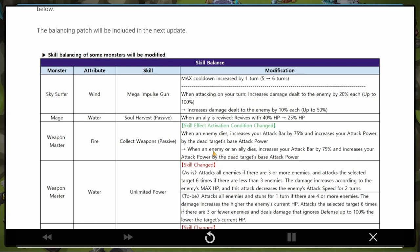Next we have the Water Mage - interesting, that's Nana. Let's see what we have here: when an ally is revived, revives it at 40% HP, and it's now changed to 25%. So first it was 60%, then it was 40%, and now it's 25%. That is great news.